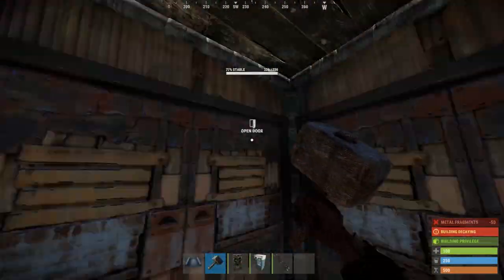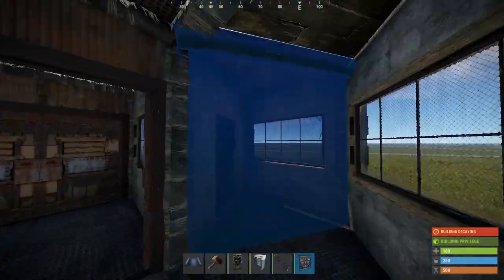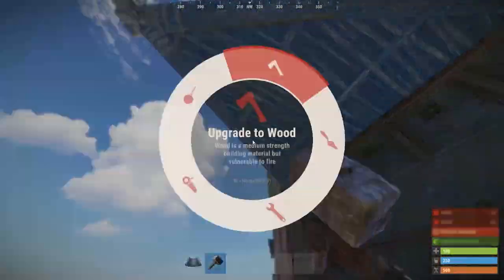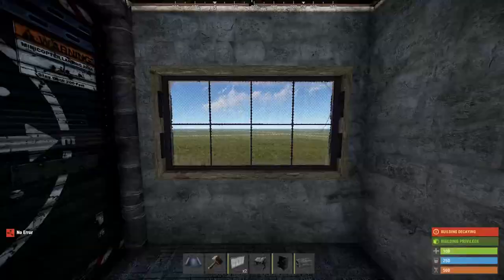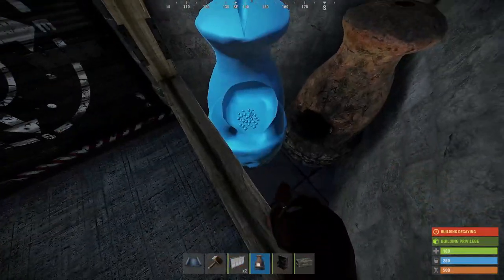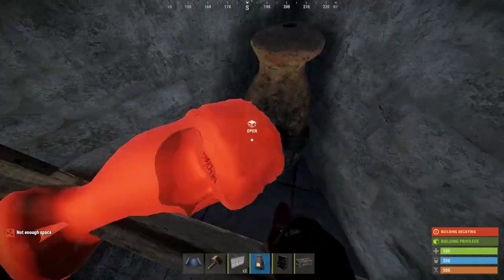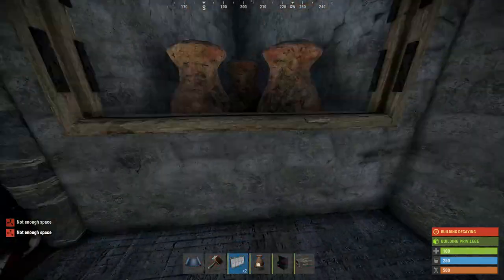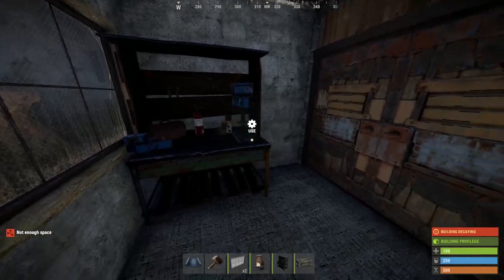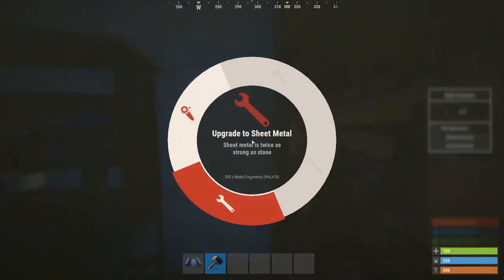Here on the second floor, upgrade the two square roofs to metal and place these four garage doors. A layer of honeycomb needs to be added behind the unlootable. Behind this window you have space for three furnaces, which if used correctly should be enough for a solo or even a duo. Your tier 2 can go up here for easy crafting of ammo or mats without needing to get into the core.